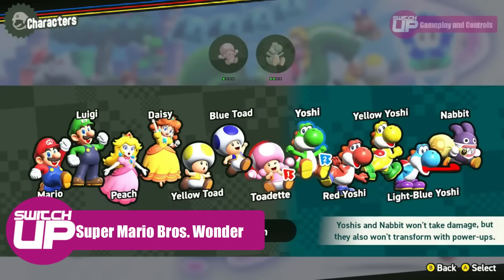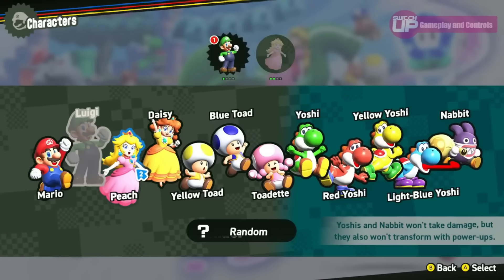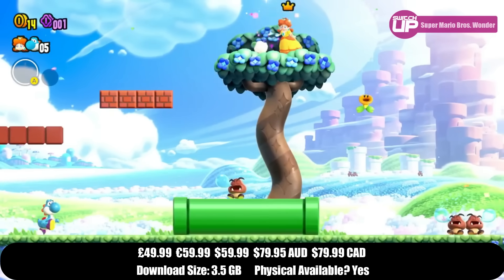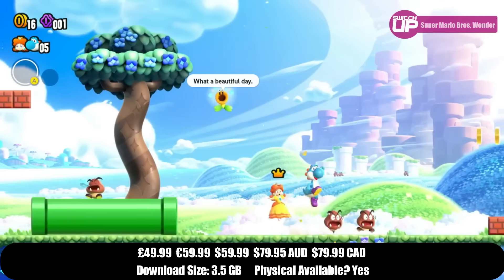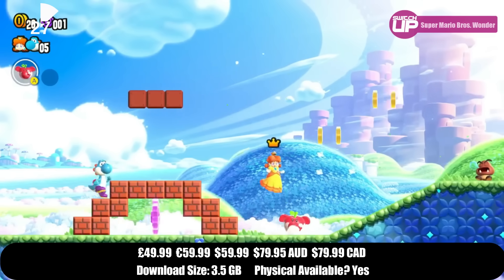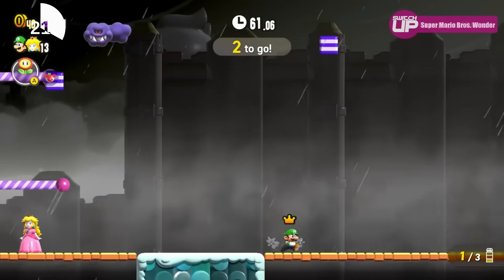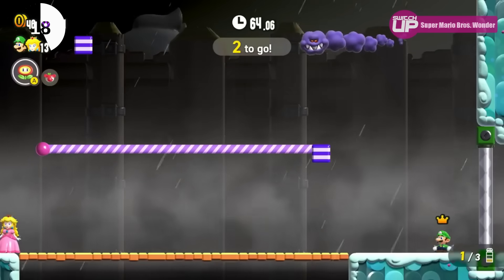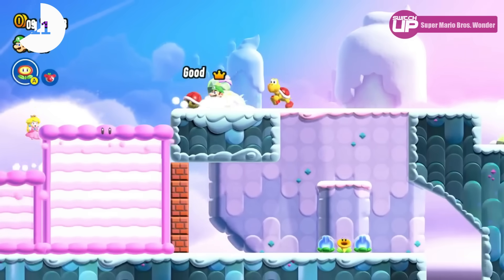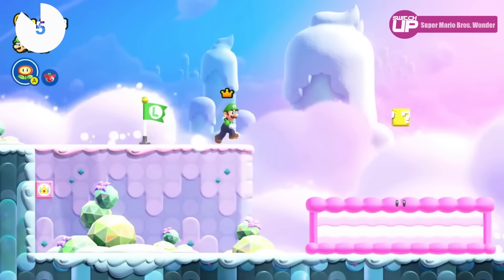The next one is Super Mario Wonder. I'll caveat this by saying there are other options for this type of 2D platformer that are perhaps a bit more accessible if you're playing with your children — things like Rayman Legends or even Super Mario Bros U Deluxe. They're not as good games, but they work slightly better as co-op games with younger people. But Super Mario Wonder is a fantastic game — one of the best, if not the best, Mario game in a long time, including 3D games. The level design is bang on, it's Nintendo at their best, and it does include co-op. You do need to play with someone matched skill-wise to get the most out of it.